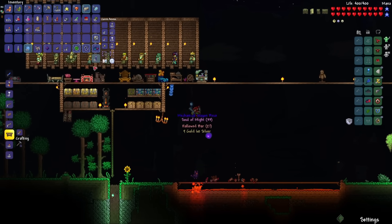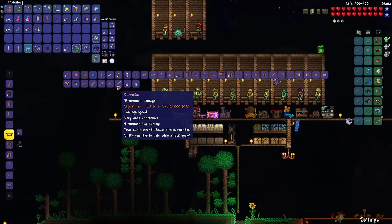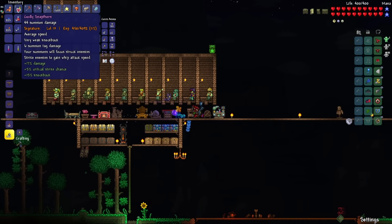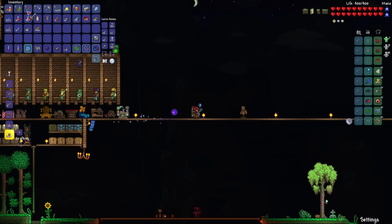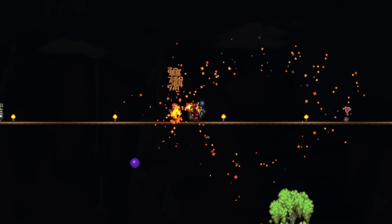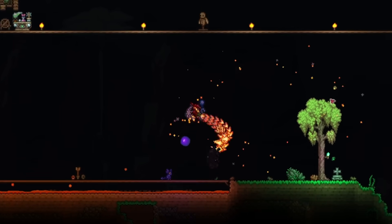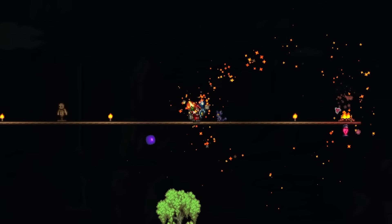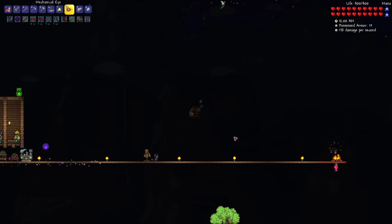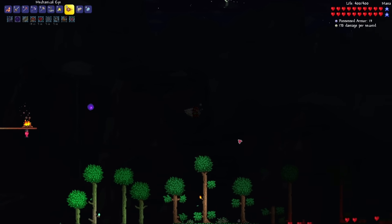Let's open up our treasure bag — we have some Hollowed Bars now, which means I can make the Durandal, which is basically an upgraded version of the Snapthorn. It increases attack speed whenever I hit an enemy. Normal attacks just like that — then we hit once with the Durandal. Yeah, that is way, way, way faster. There's still a whole lot of time in the night, so let's summon our next mechanical boss, The Twins. 3, 2, 1.